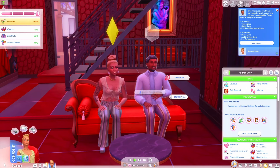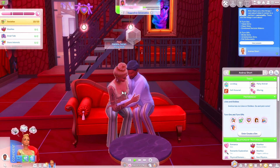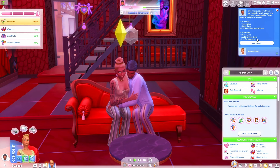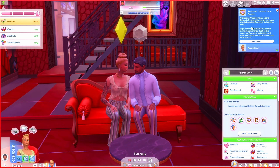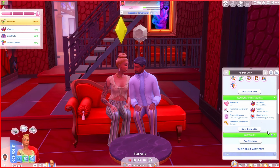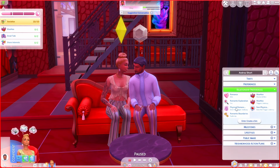He likes 'taken' sims and clean sims. He doesn't like broke, ambitionless, or pet enthusiast sims. Then a new prompt appears: romantic satisfaction begins. Andrea and Armando now have a strong romantic relationship and will each have independent romantic satisfaction levels. High satisfaction makes maintaining a romantic relationship easier; low satisfaction makes it more difficult.